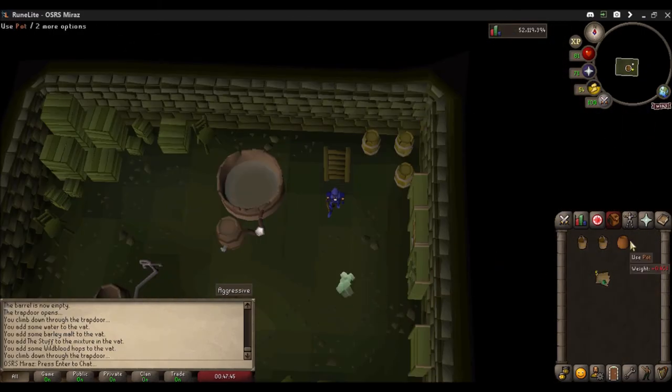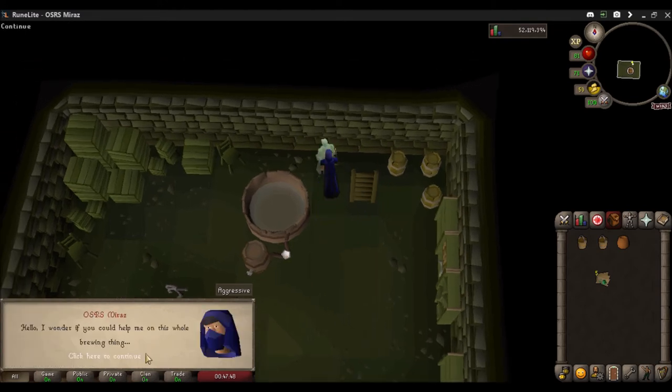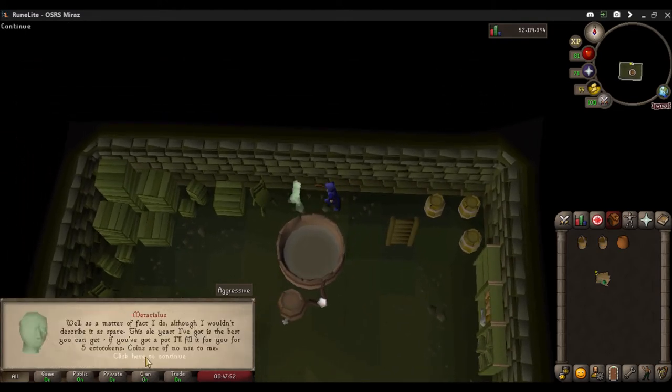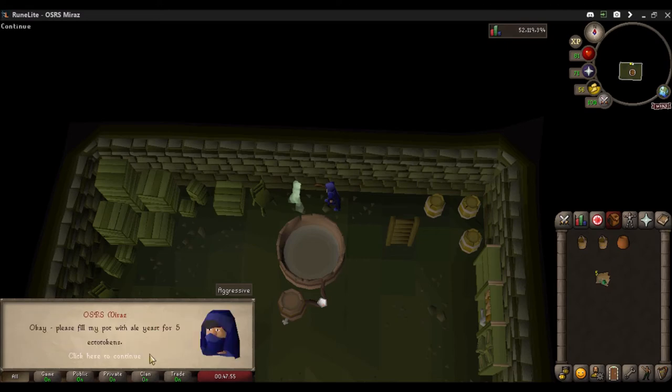Thanks to that bank nearby, I've got my pot. So with five ecto-tokens in your inventory, talk to this fellow right here, get that precious yeast, and let's start the fermenting process.